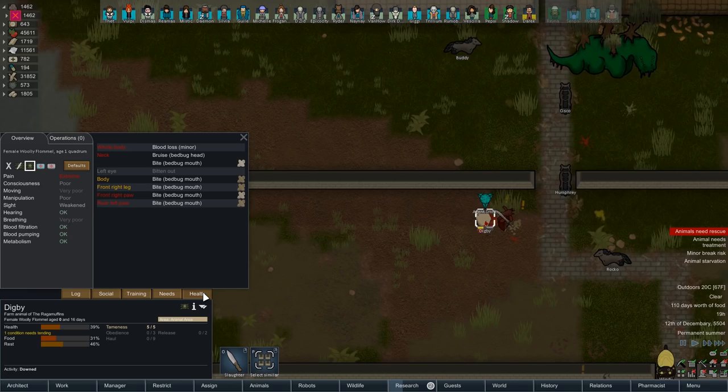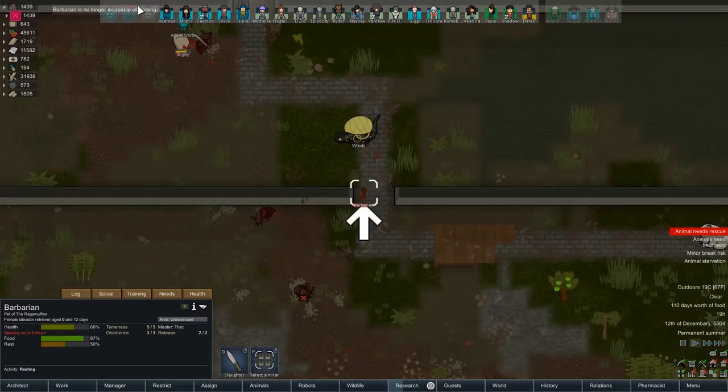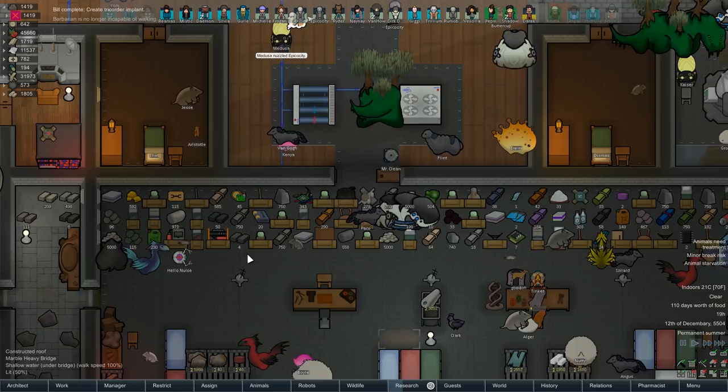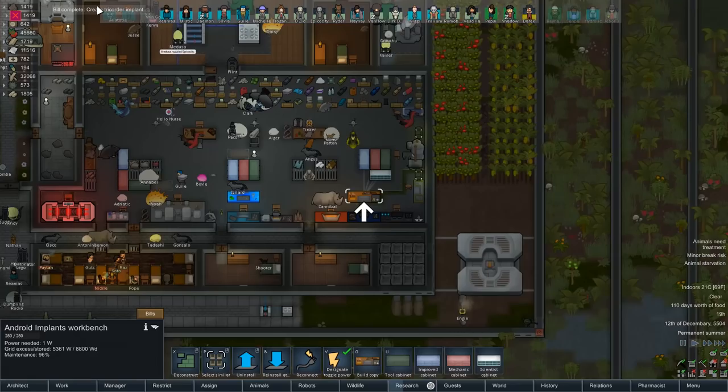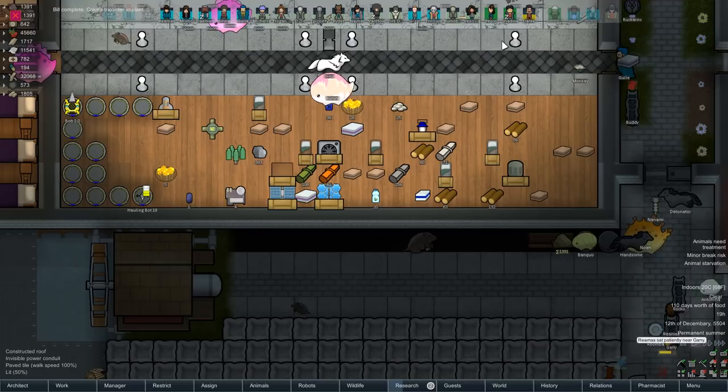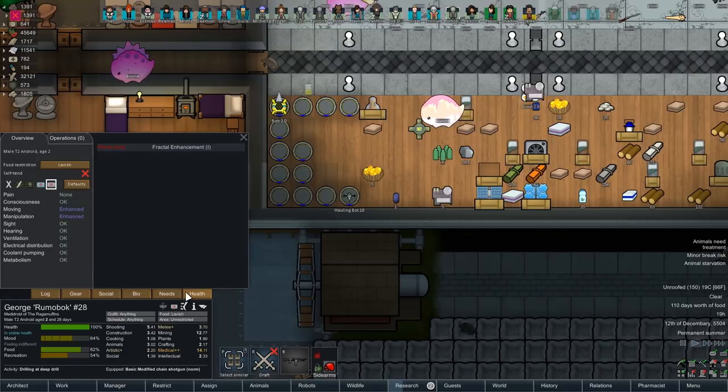Barbarian is up, but Barbarian needs to go heal. A little bit more efficiency here for this room — it's pretty neat. Created a tricorder implant — that's pretty neat. I don't even remember who I was supposed to put that into. I think it was Rumobock. Rumo, get a tricorder, my dude.